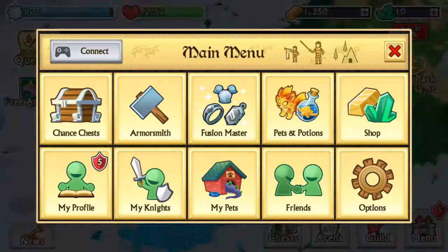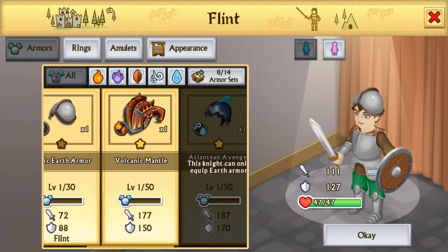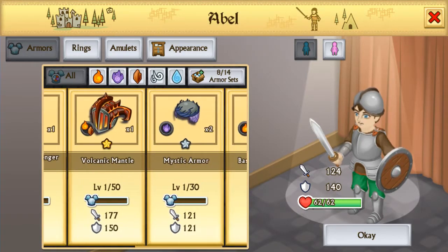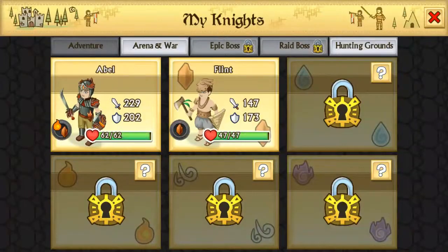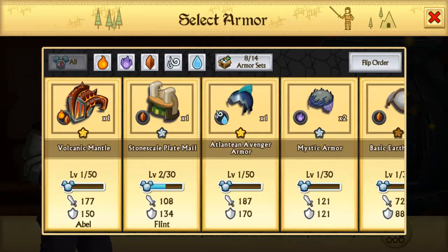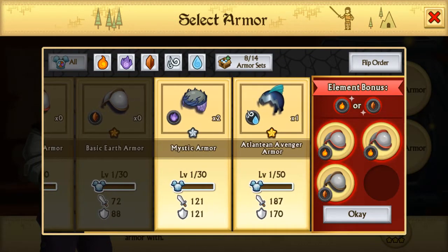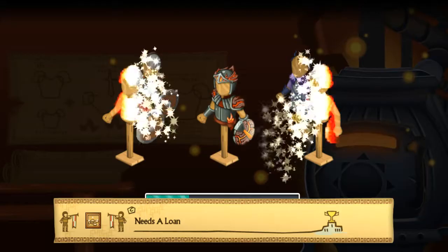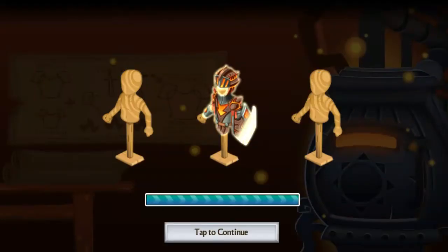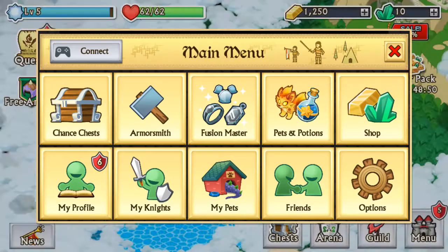Then we go to my knights. We can put Marston into plate mail, and then I can put my volcanic armor that I got before. If we go to fusion master, we can enhance our armor. We'll be enhancing the volcanic mantle. Enhance — it's going to be pretty good. Gold 5. Looking good.